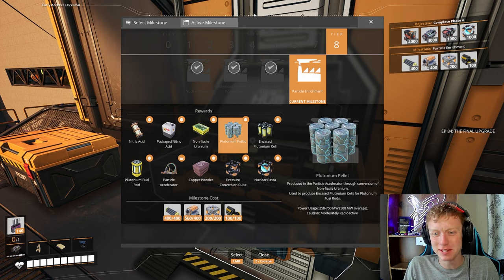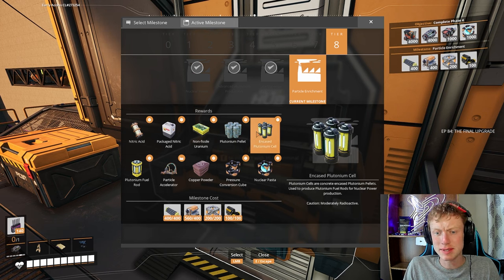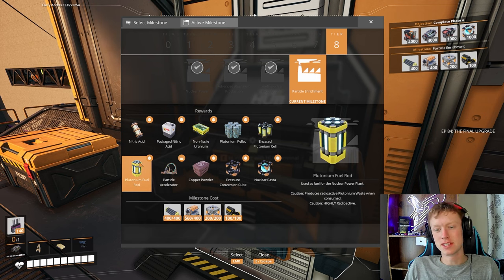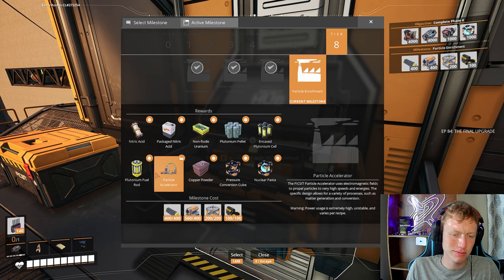A plutonium pellet, produced in a particle accelerator through conversion of non-fissile uranium, is used to produce encased plutonium cells for plutonium fuel rods. Power usage 500 megawatts on average. Plutonium cells are concrete-encased plutonium pellets used to produce plutonium fuel rods for nuclear power production.